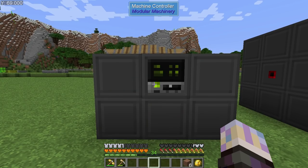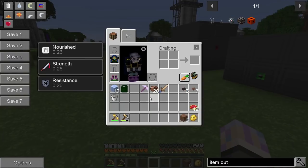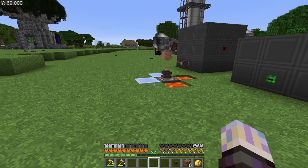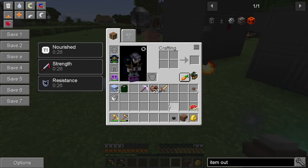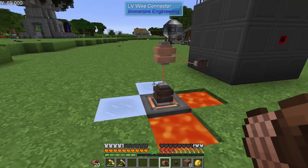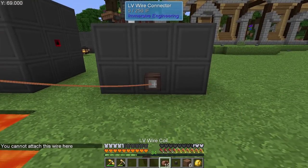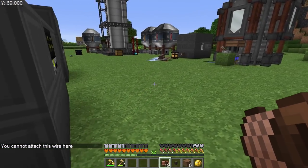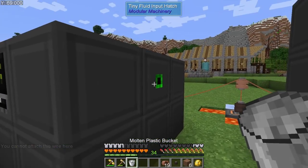We should be able to throw this machine blueprint in there and we should be almost ready to go — straight into another age. This one's going to probably be crazy because we should get journey map this time, which is pretty awesome — we didn't get it the other way. Let's go — we need to connect to there, to there, then get a bucket of liquid in there, and we should get plastic sheets out of this.